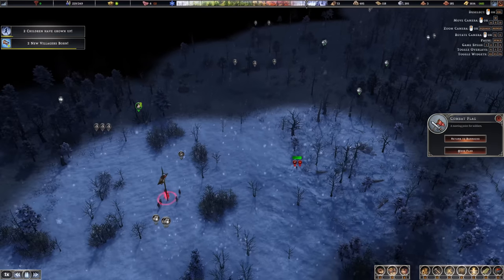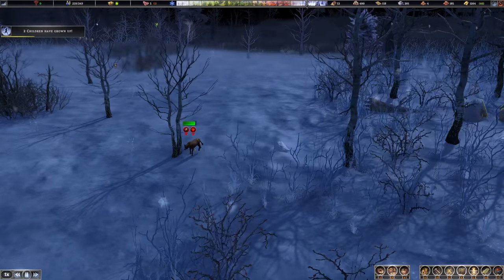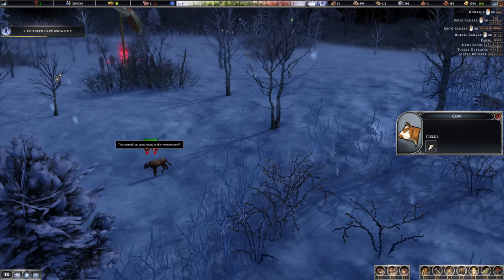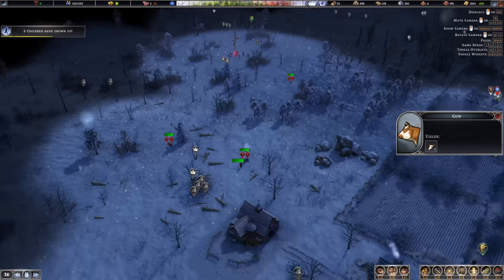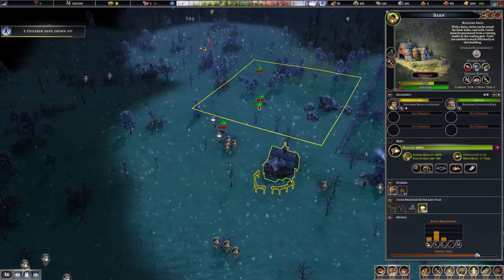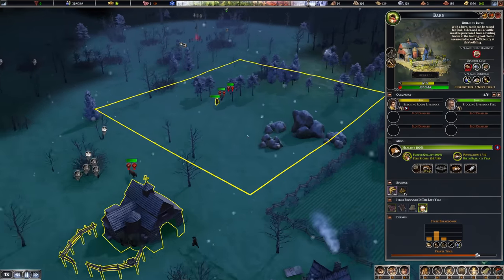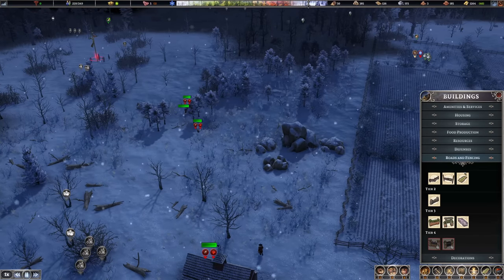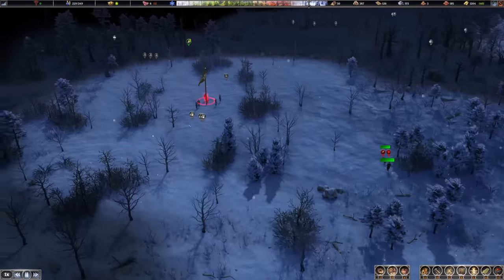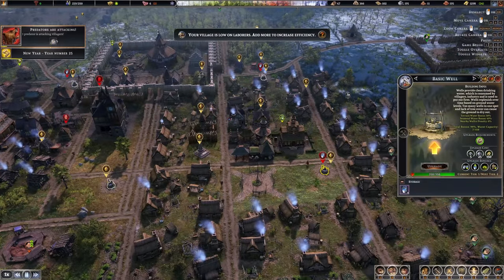Wait — that's one of my cows, a baby cow, a calf. What is it doing out here? It's gone rogue and is wandering off, and it's also sick. My herder is getting it already. I wonder why it's going rogue — do we need a fence for the herd? That might be the case, which would mean more work. And with that, year number 25 is upon us.